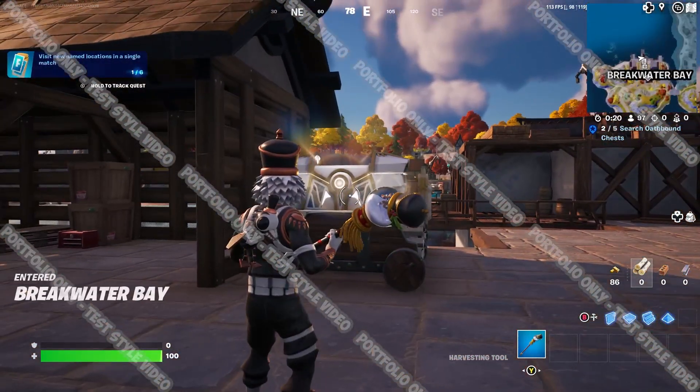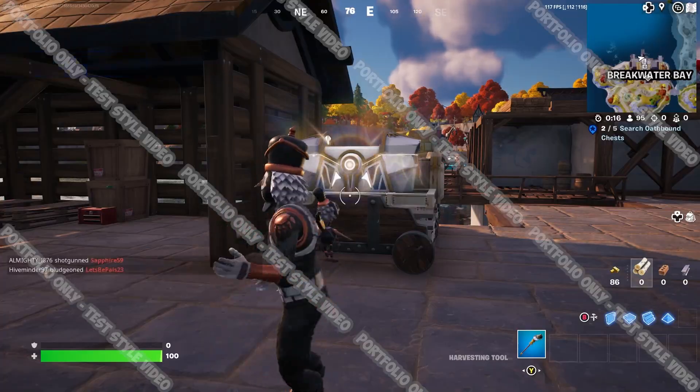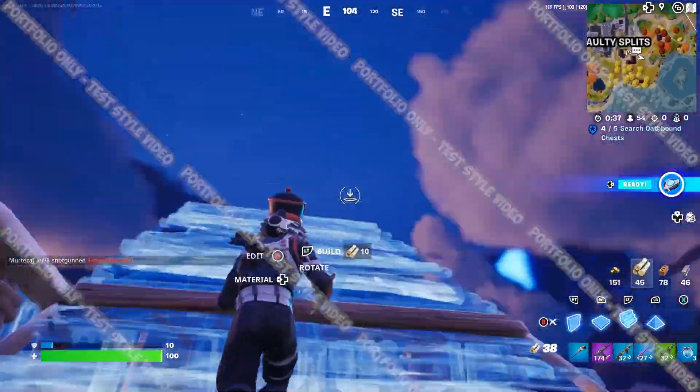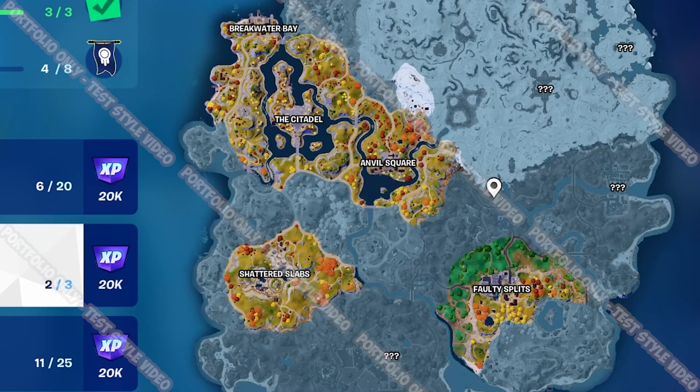These Oathbound chests will award players with higher rarity weapons, gold, multiple ammo stacks, materials if you're still cranking 90s, and if you're lucky, even the new Shockwave Hammer. The chests can be found in the yellowy-green grass areas on your map, sometimes out in the open air like the one in Breakwater Bay, and others you'll have to bash through some unexpected objects to find this hot loot.